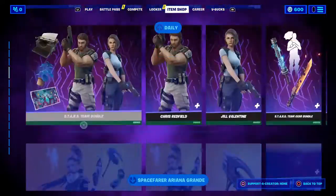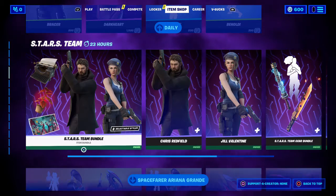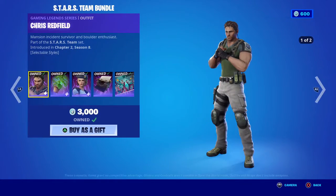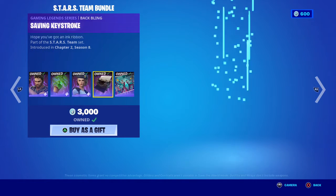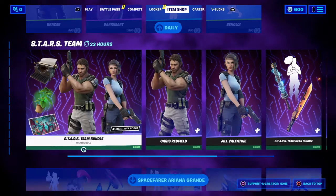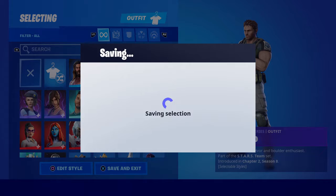If you go to the item shop, for those of you who do play Fortnite, this is pretty cool — we got Resident Evil. It's only on for 23 hours at the time of me recording this. If you open it up, you've got Chris, some back blings as they call them, basically backpack-type things, Jill, another backpack thing, and a loading screen.